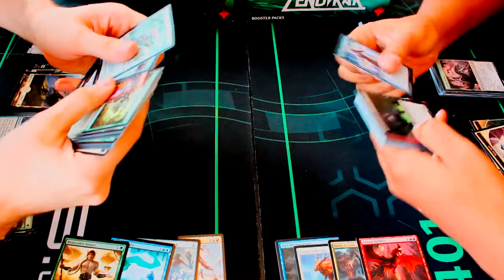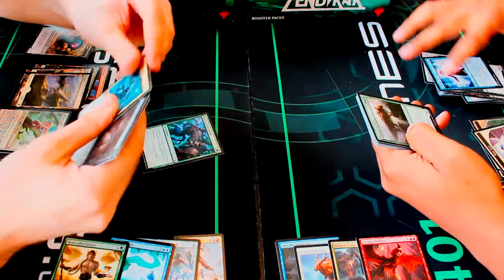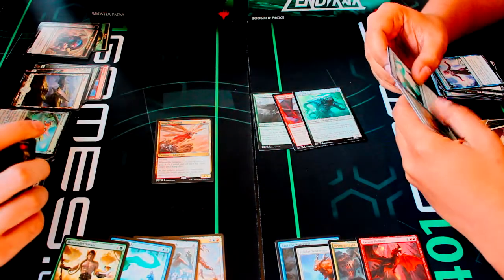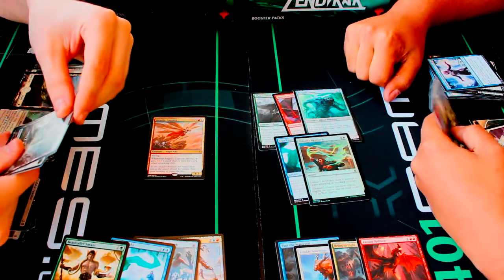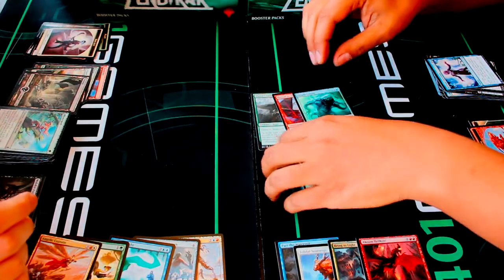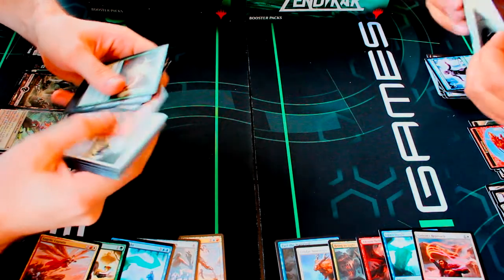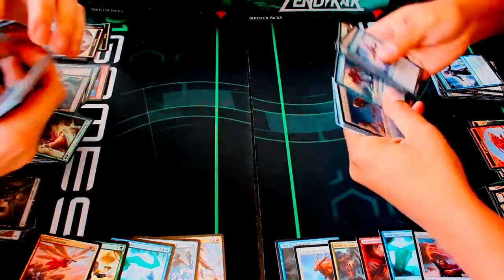Some nice commons here — Sandstone Bridge again, blue one. Then Retreat to Kazandu, Eldrazi Skyspawner, Malakir Familiar. Nice uncommons: Plated Crusher, Retreat to Valakut, Cryptic Cruiser. I also got an Angelic Captain — nice red-white ally card. And I got a foil! No foils for me, just the land and the elemental token. I really need to start pulling some value if I want to make it back.